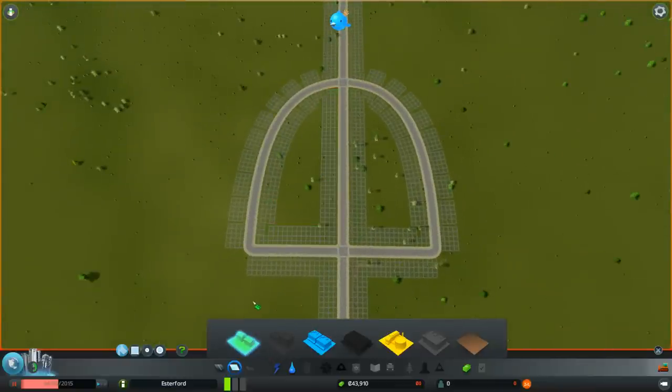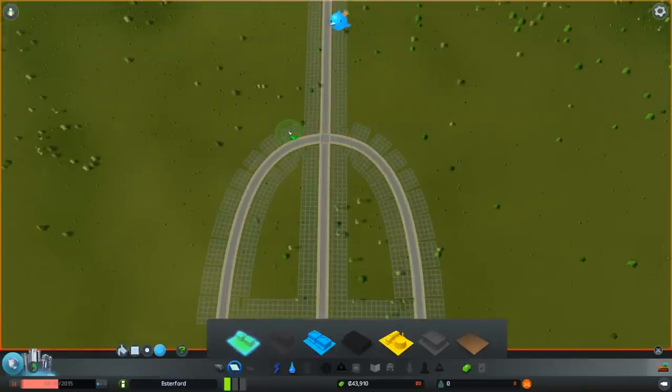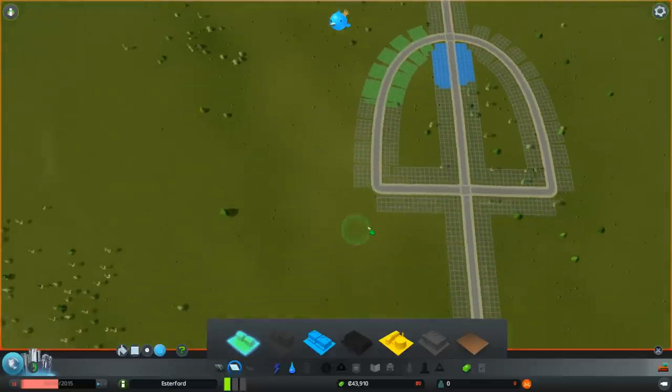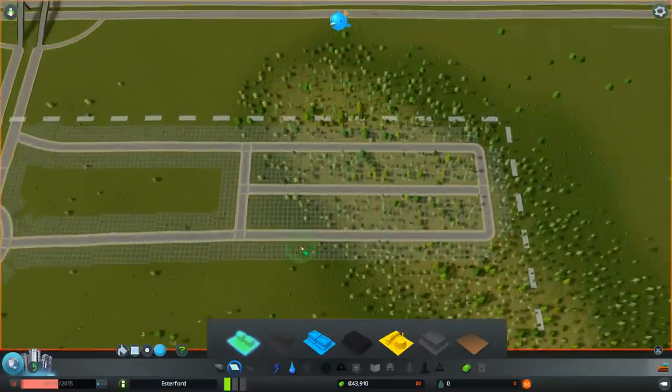When you're zoning, because of the way electricity works, you want to be careful how you zone. I'm going to zone some commercial in the center here - a little bit at the top. Then I'm going to zone some residential over here - not too much. That's pretty much what I want, maybe come down a little bit further. You'll see why - trust me. And the same with industrial - just a bit over here.